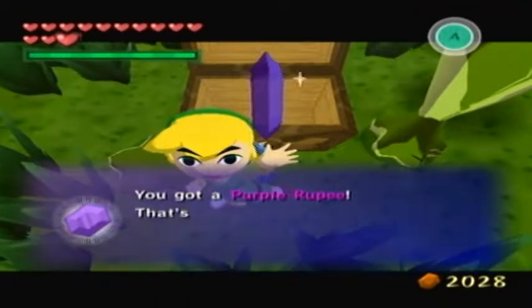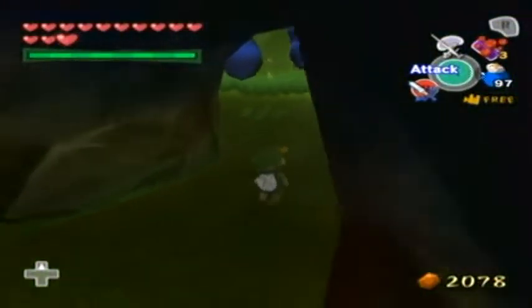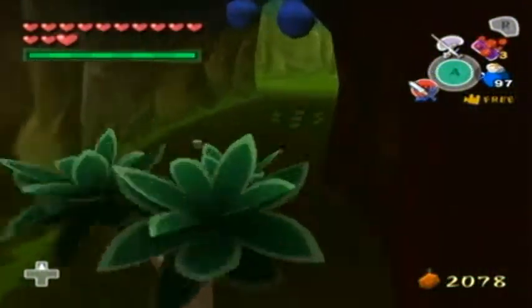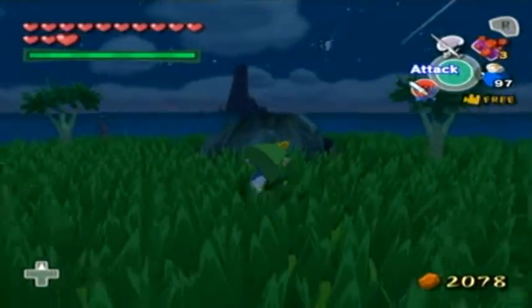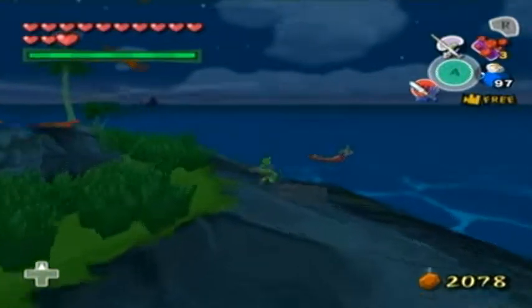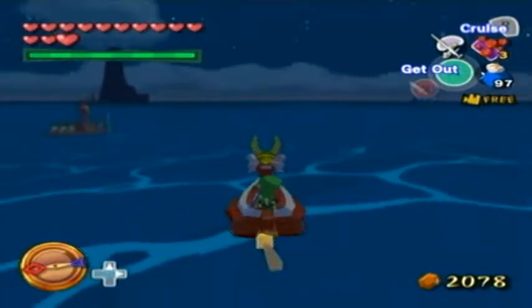Why are there so many of these things? Wait, are those blue stalactites on the ceiling - are some of them chu-jellies? I don't know. Oh hi! I think this is the thing we came here for - it's a heart piece! We got two of them, two pieces of hearts. That's interesting.